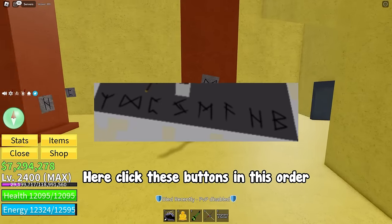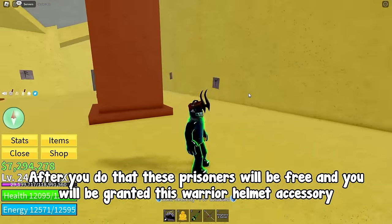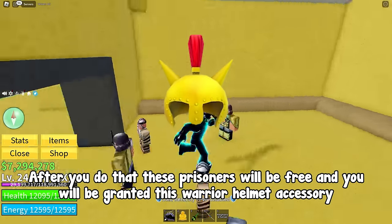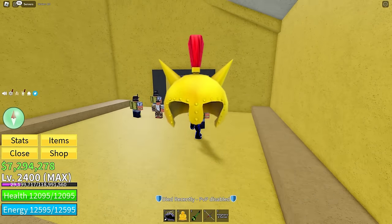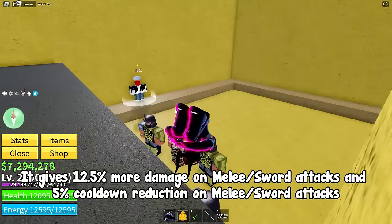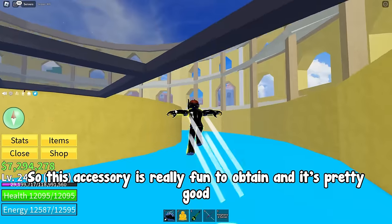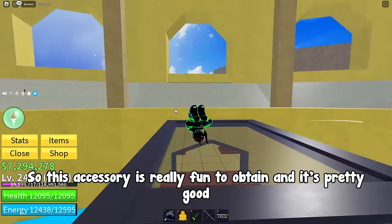Here, click these buttons in this order. After you do that, these prisoners will be freed and you will be granted the Warrior Helmet accessory. It gives 12.5% more damage on melee slash sword attacks and 5% cooldown reduction on melee slash sword attacks. This accessory is really fun to obtain and it's pretty good.